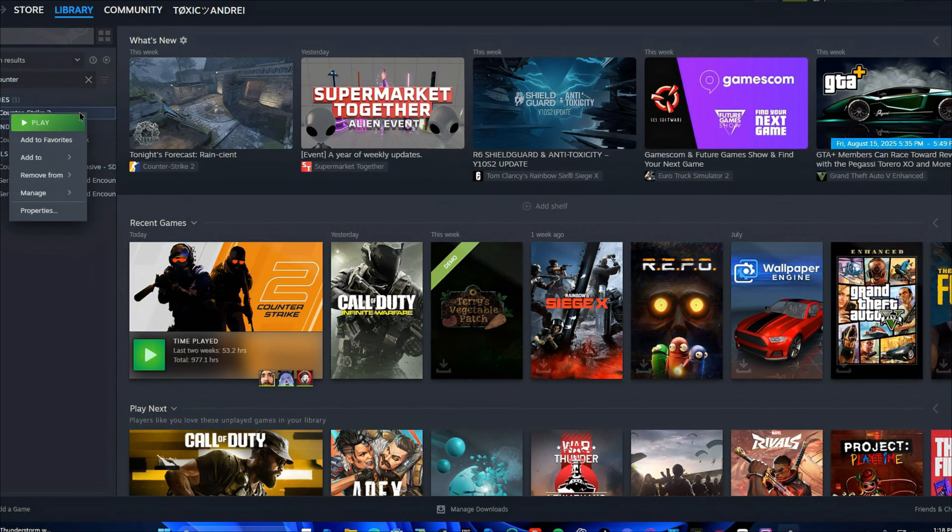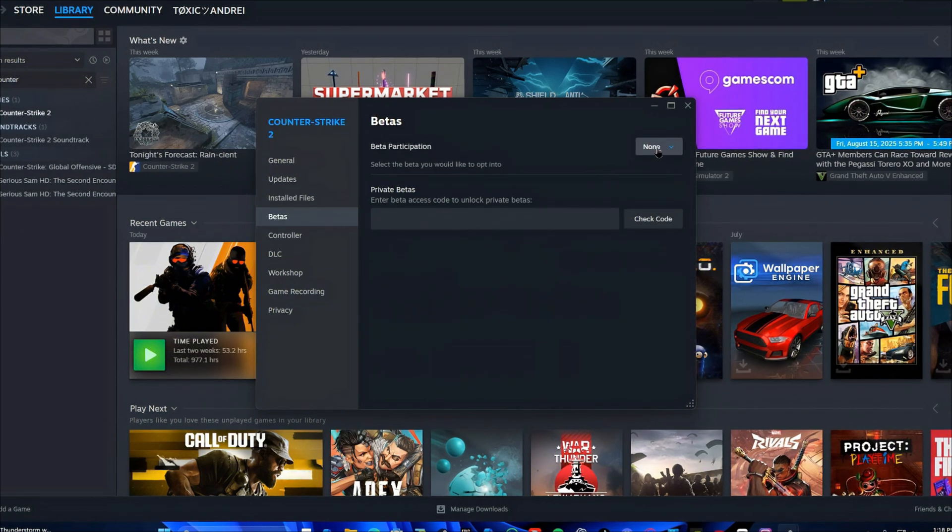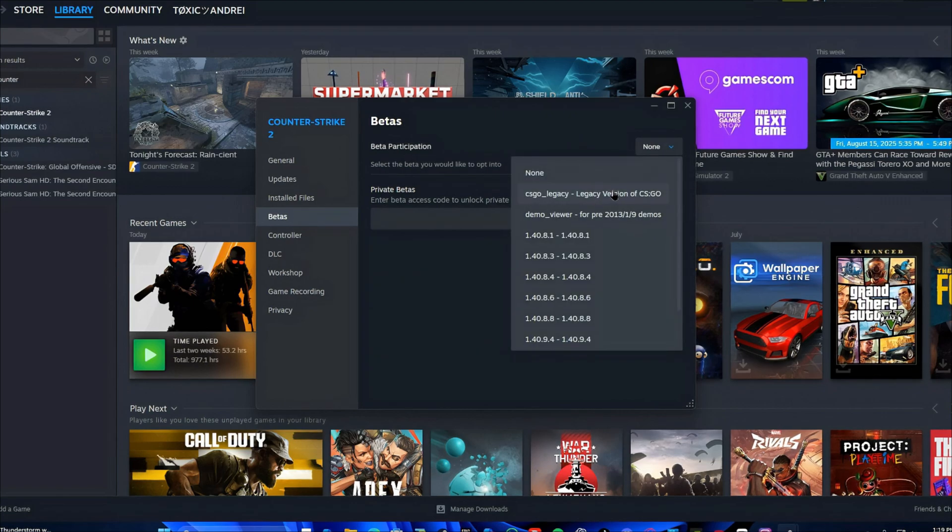Right-click on Counter-Strike 2 and go to Properties. You'll see this tab with these options. Click on Betas and you will see Beta Participation. Click on None.